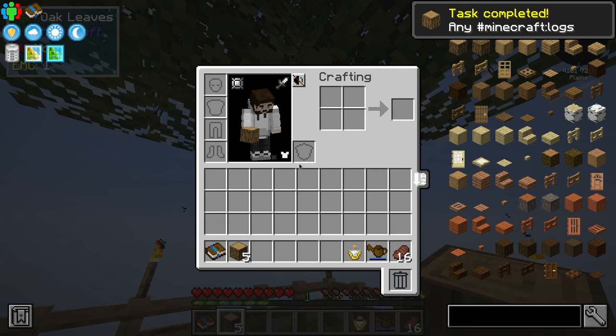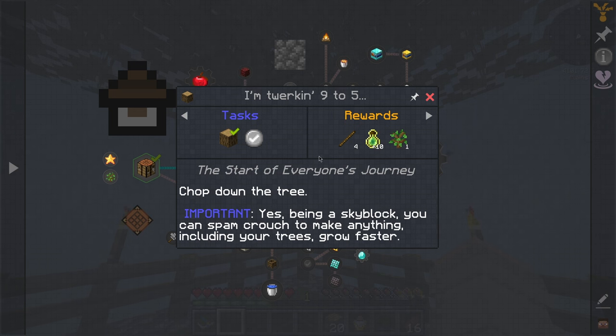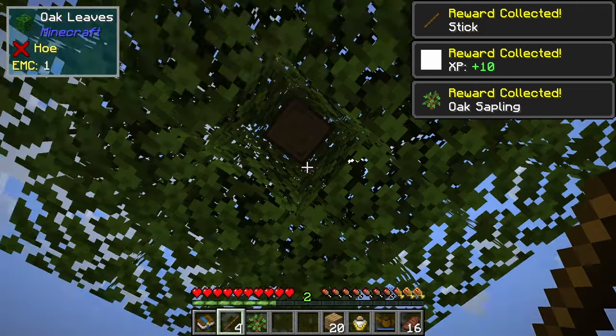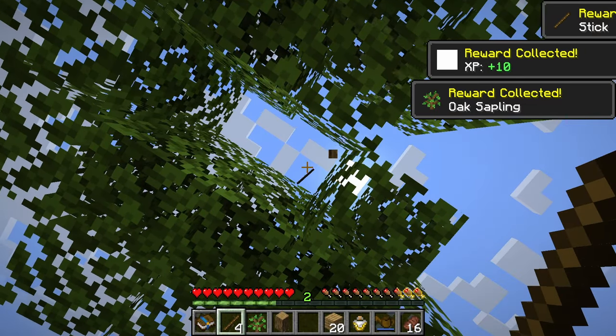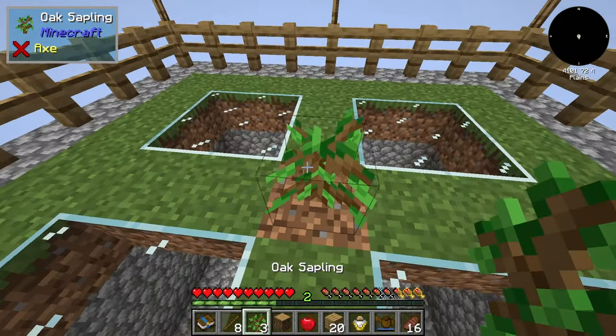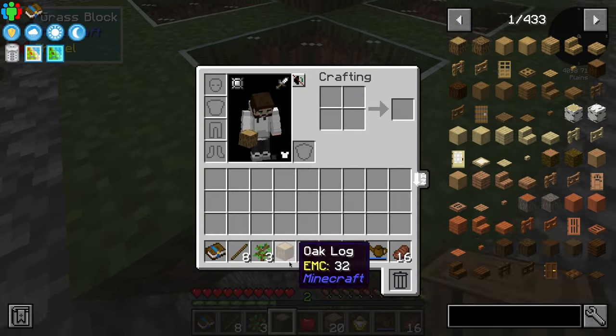Task completed — just like that we convert all that into wooden planks. Chopped down the tree, important. Being a skyblock, we can spam crouch to make anything, including your trees, go faster. I would like for this tree to finish being chopped down. That's nice — and I can do this and we get a new tree. Would you look at that? That's awesome.